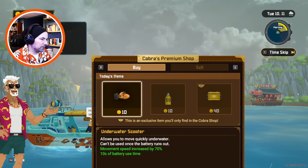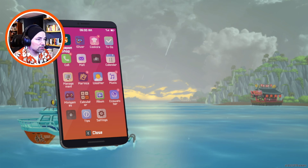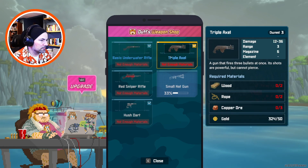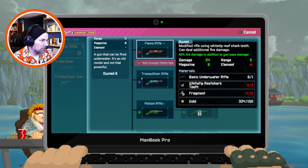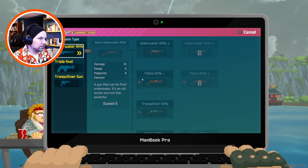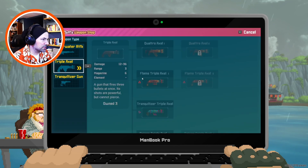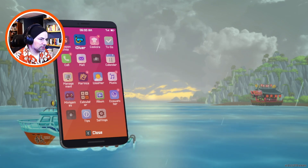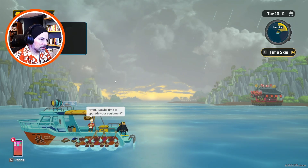Can we do anything here? No, we don't need any of that stuff. I guess we'll try upgrading something? We don't have any money though. We can upgrade - I can add flames, shock, lightning, Underwater Rifle 2. Can't do anything really, I don't have any material. So I don't know what Cobra's talking about to upgrade - I can't do that. And I cannot buy anything, I don't have enough money. So we're gonna go diving, I guess.